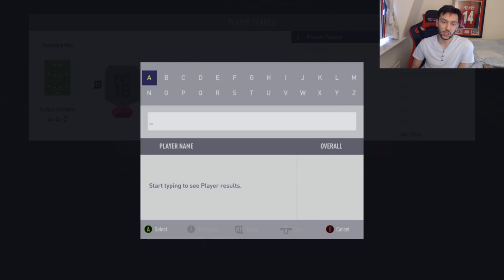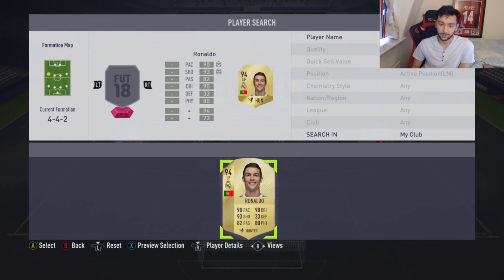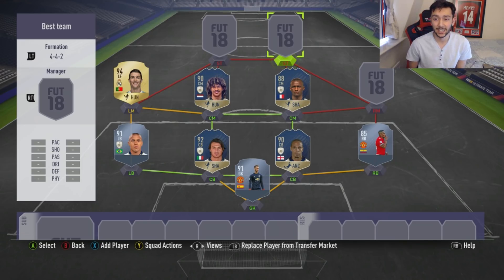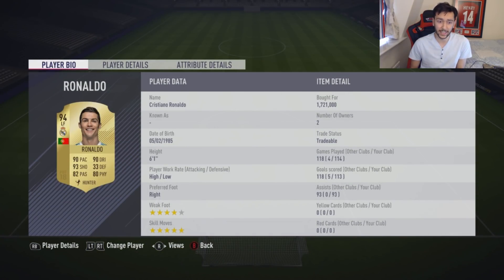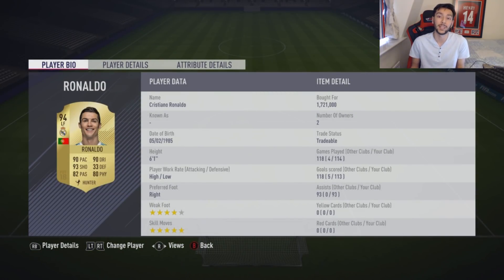If prime Ronaldinho was out, we would be having a serious debate right now. But he's not, so for me it's simple — it's CR7. He's still one of the best offensive players on FIFA 18. He's got some serious competition from some of these icon cards, but he's definitely one of the best. He's going to get a team of the year card as well, and those stats are going to be ridiculous — his TOTY card will probably be the best player on FIFA 18.